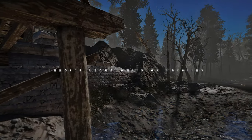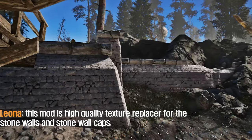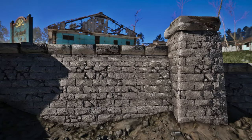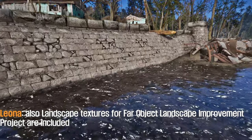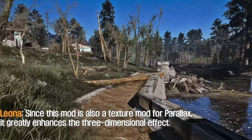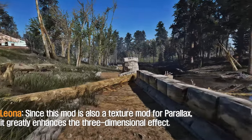The eighth mod to introduce is Luxor Stonewall's 4K Parallax mod. This mod is a high-quality texture replacer for the stonewalls and stonewall caps. It also includes new parallax and LOD textures, as well as landscape textures for the Far Object Landscape Improvement Project, which requires landscape generation to match the new textures. Since this mod is also a texture mod for parallax, it greatly enhances the three-dimensional effect.